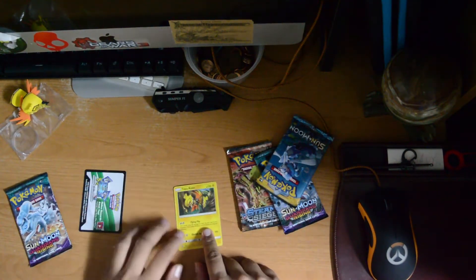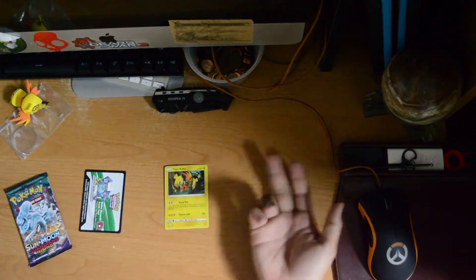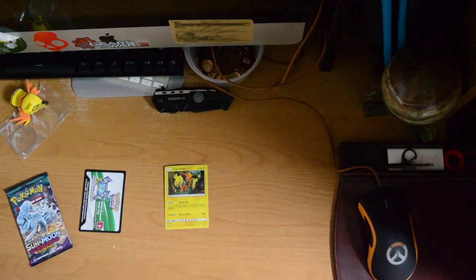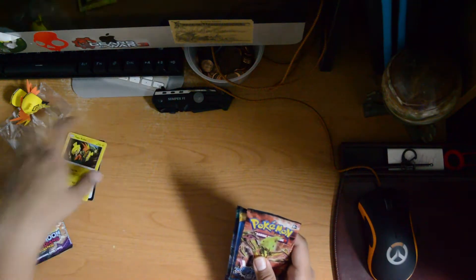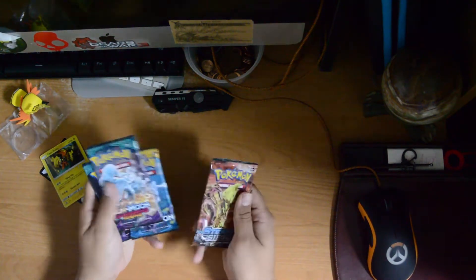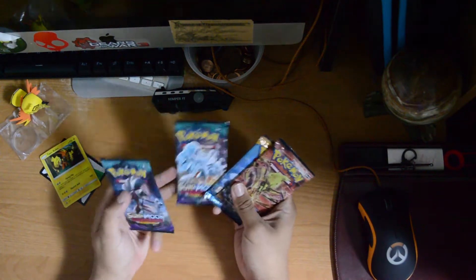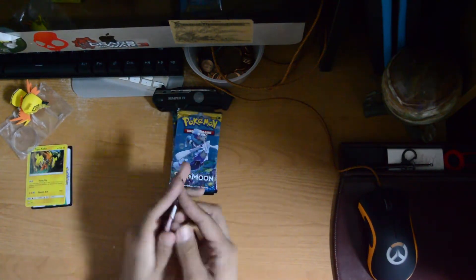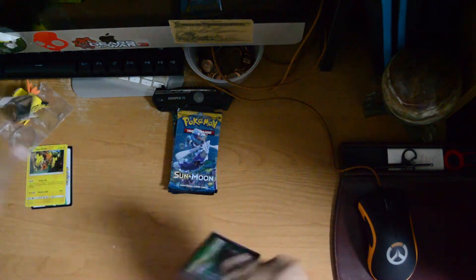Tapu Koko is definitely one of the better cards that you can get for basically any deck. It fits in because all you're really gonna be using it for is just the Flying Flip. You can do 20 damage to every single card that they have on their field, including their bench, which is the best thing. Anyways, we're gonna go with Steam Siege, then Sun and Moon, and then let's end it off with the Alolan Ninetales there. Hopefully we get a GX card.